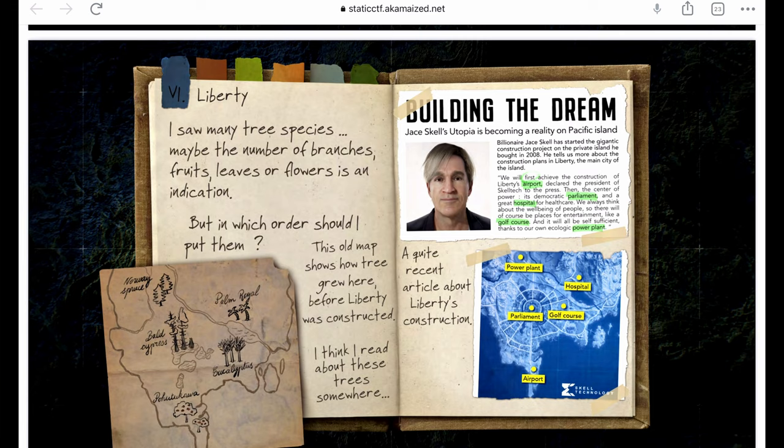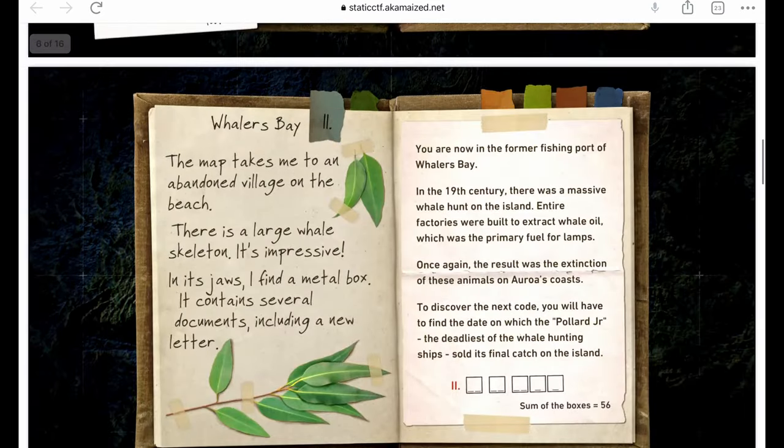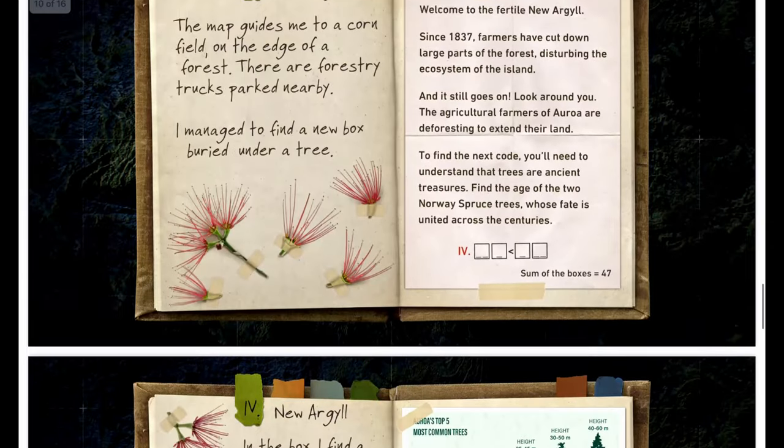After Hospital is Golf Course, which references Eucalyptus. Count the Eucalyptus leaves pasted on the page — counting through gives seventeen. So the fourth number is 17.